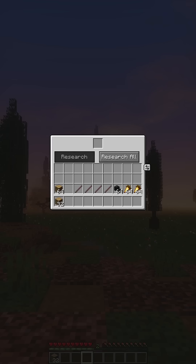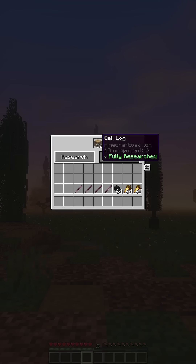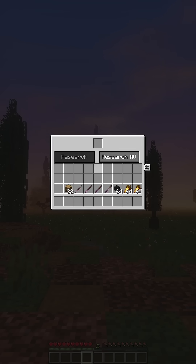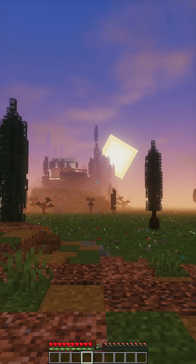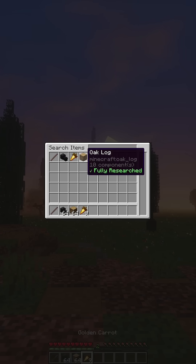I've made a Terraria Journey Mode research menu and duplication menu. You can put in the items — if you put in more, it doesn't consume all of them. You also have the option of researching all the items in your inventory, and it just consumes what's possible. Then you also have the duplication window where you can just take items from it.